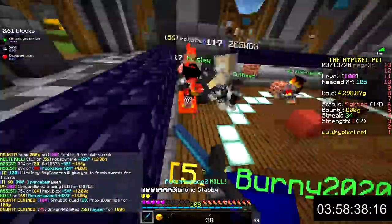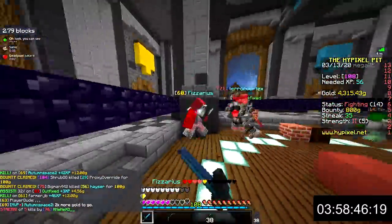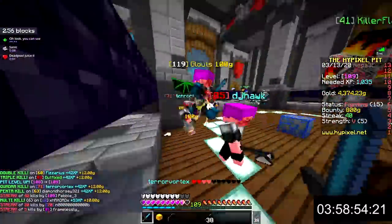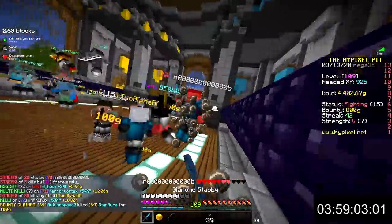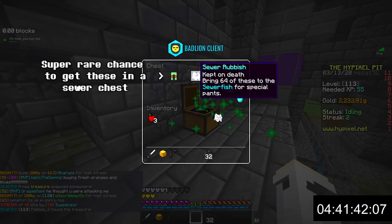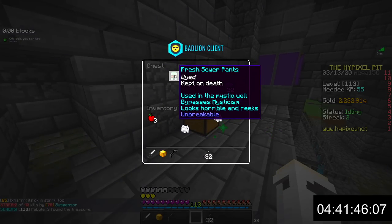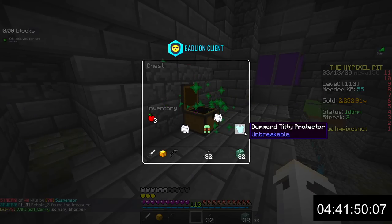Higher prestige players usually play more than others so you may encounter them many more times. Making enemies in the pit can be fun but if you make too many, the game becomes almost unplayable as people will instantly start hunting you when you try to streak. It's a lot easier to make an enemy than to truce with people, but putting the effort into making as many truces as possible pays off in the long run.